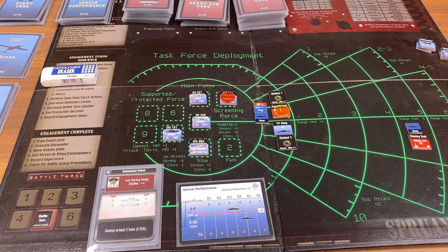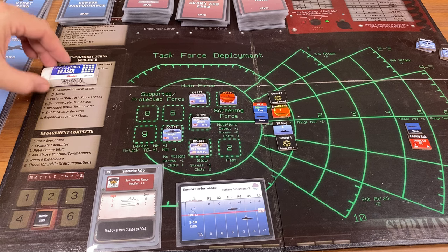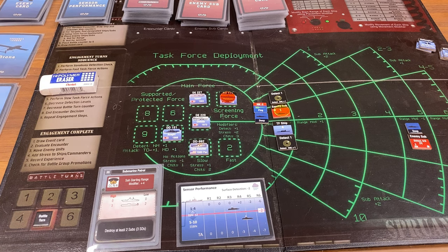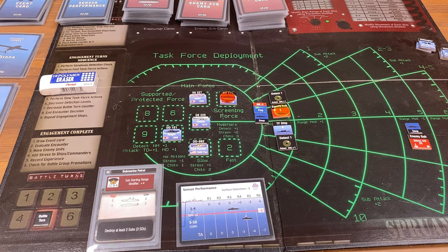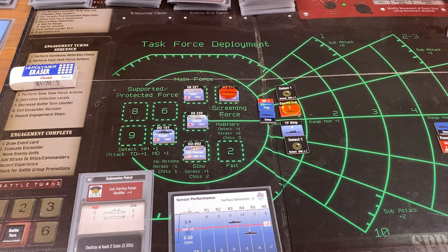All the bad guys have moved, done their detections, and didn't have any shots yet. Now the task force gets to do slow actions. Unfortunately, the guy we loaded up with sub-killing skill is the same guy who had the engine trouble, so he's not going to do any good for us right now. But we haven't used the helicopter yet. I particularly like launching helicopters when there are unescorted subs around — there are no surface ships to take pot shots at these guys. So as my first slow action, we're going to try to kill us a sub.